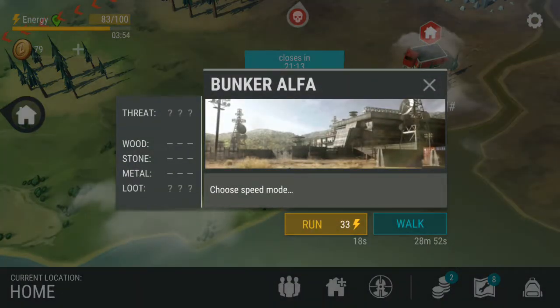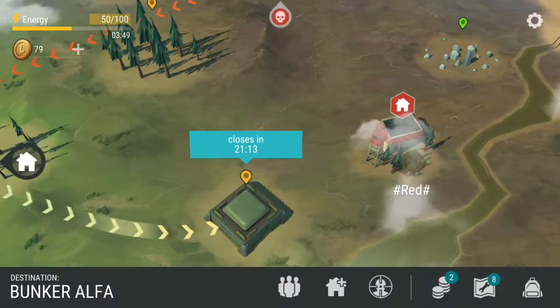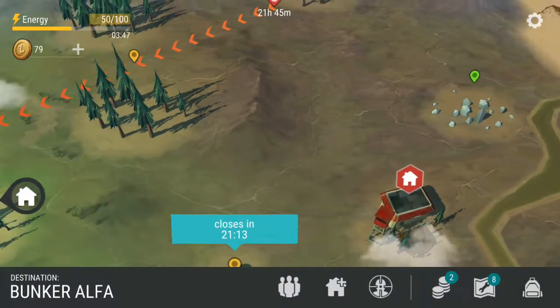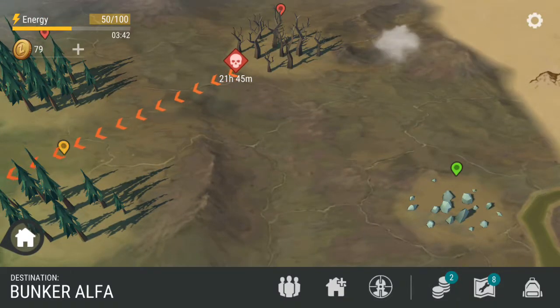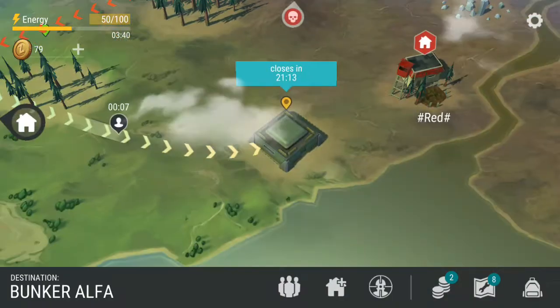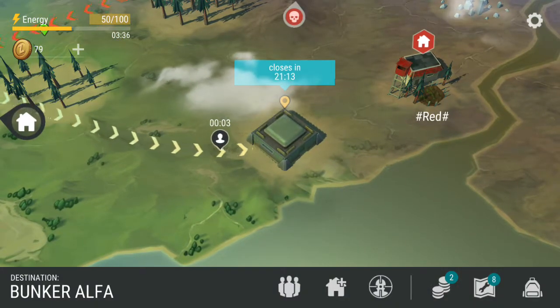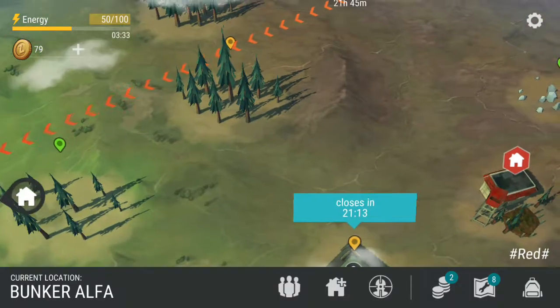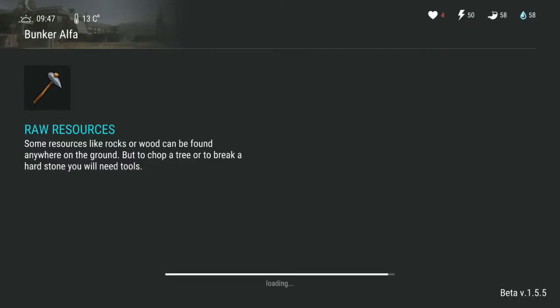We'll go to Alpha Bunker and then after that we'll go to this base - hashtag Red's base - and we'll see. I'm thinking and hoping that we can break that iron door because hopefully there's something better in there. If there isn't, we'll go to the yellow zone - or maybe the red zone, I'm not sure. We'll see.